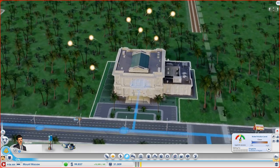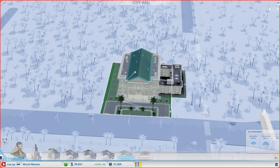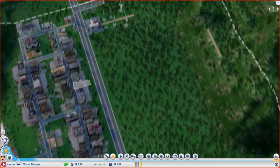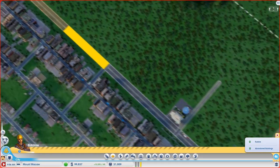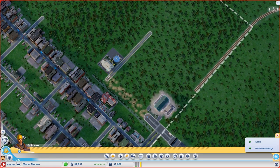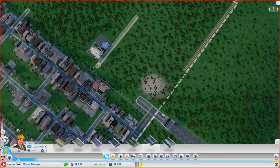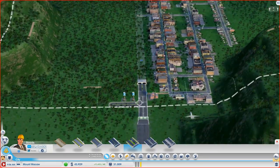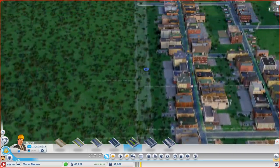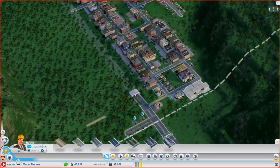We have an upgrade available at City Hall. I'm not going to put an add-on in City Hall just yet, but what I've been wanting to do for a long time is delete this road. I'm going to replace this road with one that goes underground like a tunnel, giving us a little bit more room in the city. This road will connect up on both sides, and we'll have a bit more room to work with.